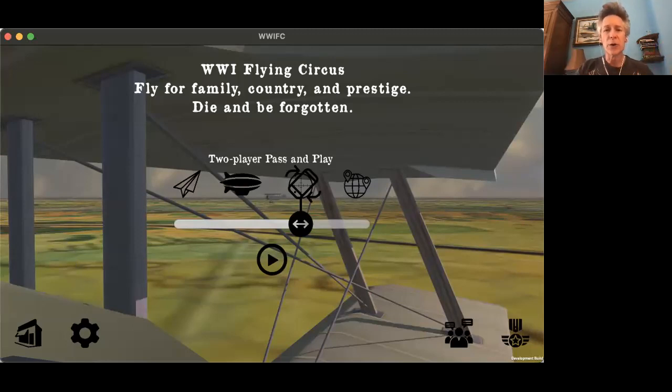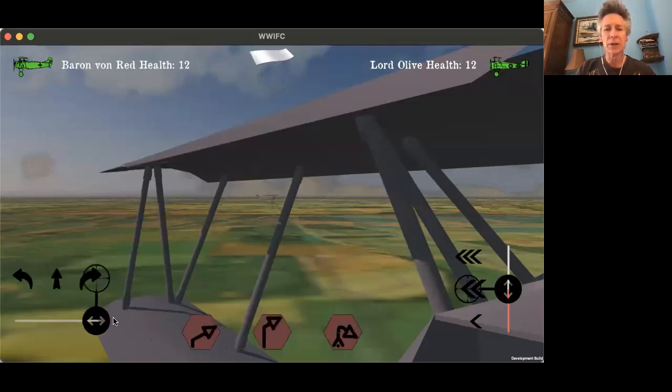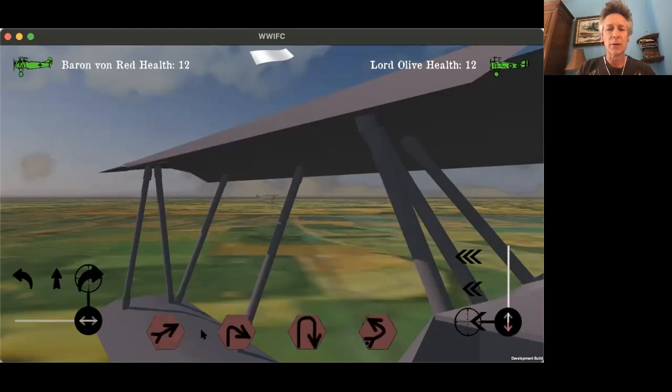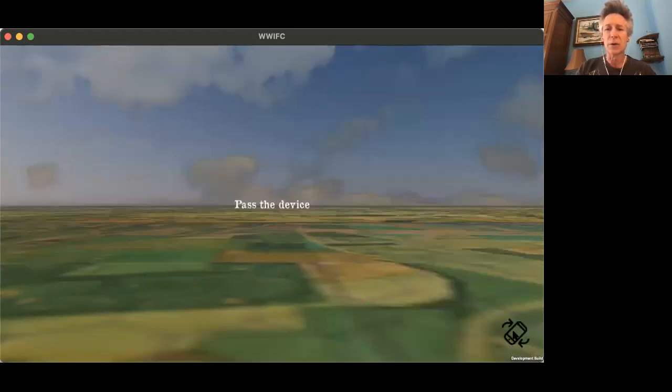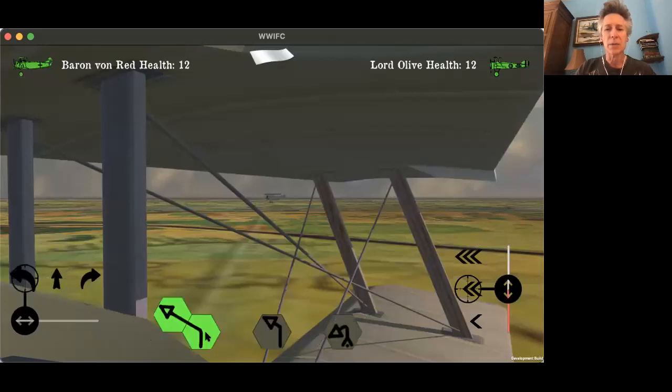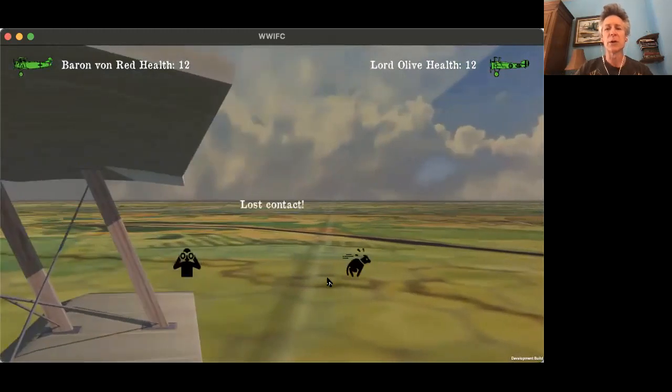So imagine you're in a dogfight. Here we are in a dogfight. Here's Lord Olive on the horizon. This is Baron von Red's canopy. Baron von Red is going to go to the right fast, and Lord Olive is going to make the mistake of also going to the left fast. So they will go far enough away where they will lose sight of each other.